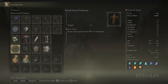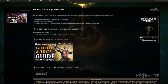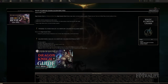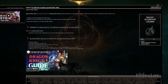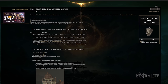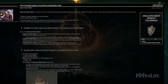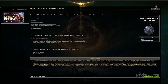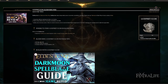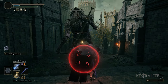For talismans I have: the Ritual Sword Talisman, the Magic Scorpion Charm, the Dragon Crest Shield Talisman, and the Godfrey Icon. The Ritual Sword Talisman gives 10% extra damage while your health is full — applies to all spells. The Magic Scorpion Charm buffs all spell damage by about 10% but reduces your resistances, making you a bit squishier. The Dragon Crest Shield Talisman +1 gives more physical protection — you have almost no physical protection without it, so I added it here. If you want maximum damage you could replace it with the Graven School Talisman. Finally, the Godfrey Icon increases charged spell damage by about 15%, and there are a lot of charged spells in this build so you take advantage of it constantly.